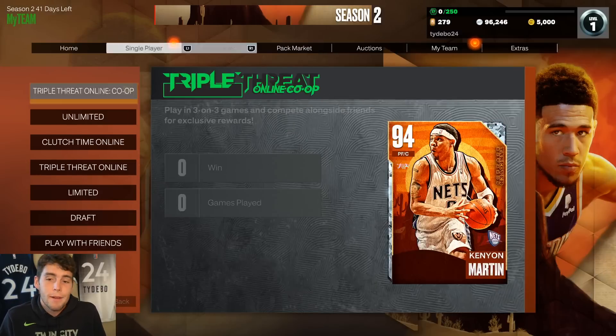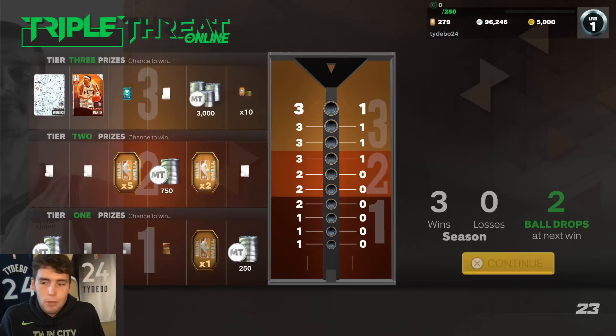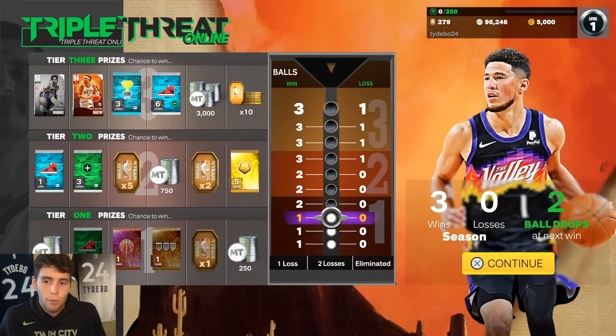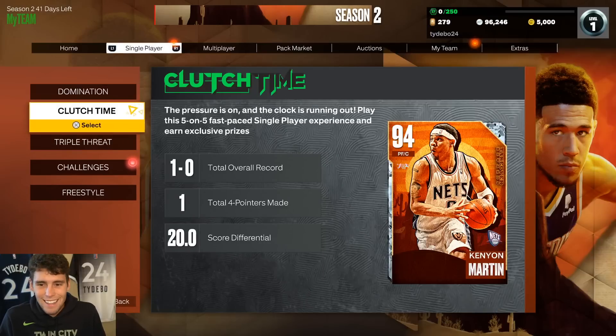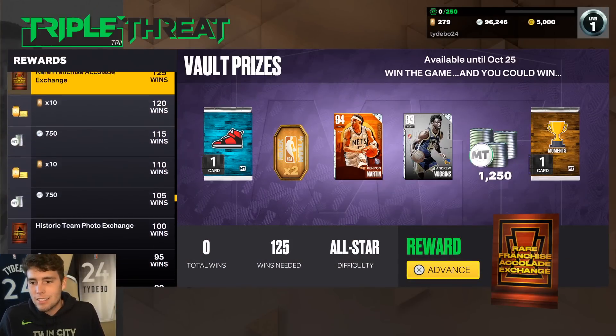In Triple Threat Online, there are tokens available through the wheel spin. If you played 100 Triple Threat Online games you're probably gonna make quite a few tokens, but it's nothing set in stone. Triple Threat Offline is also nothing set in stone.